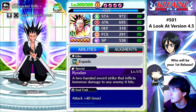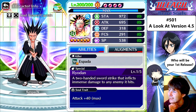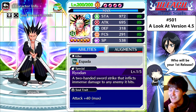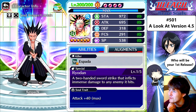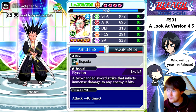Let's take a look at Kendo Kenpachi. Oh my goodness, that attack. Stamina: 972. Attack: almost 700 — 695. That's pretty damn good, and he has Flurry. I'm kind of interested to see what the other Kenpachis will have now. Defense: 318. Focus: 291. Spiritual pressure: 538. I'm alright with that.